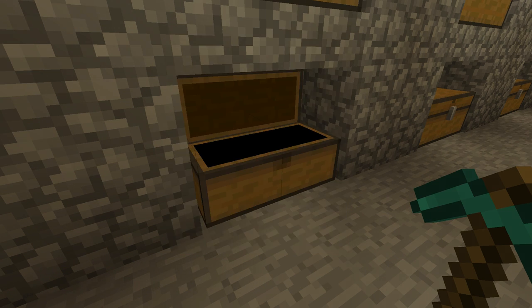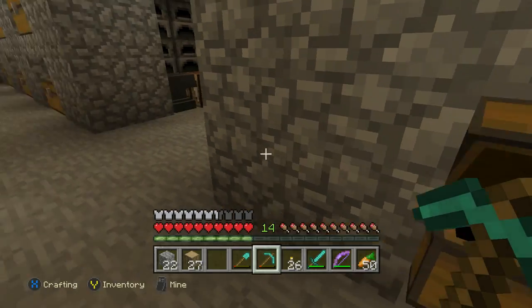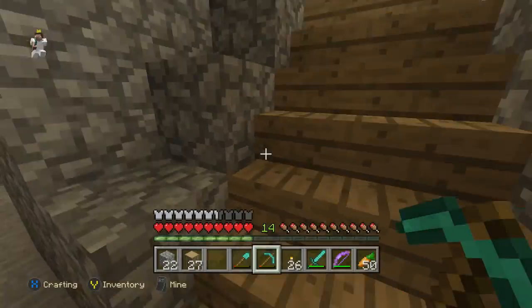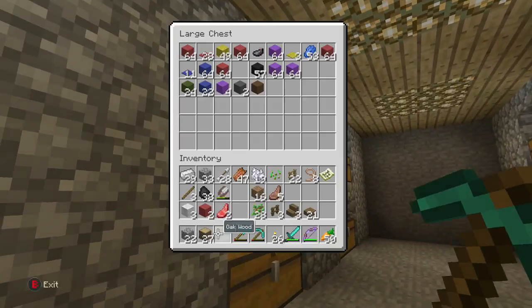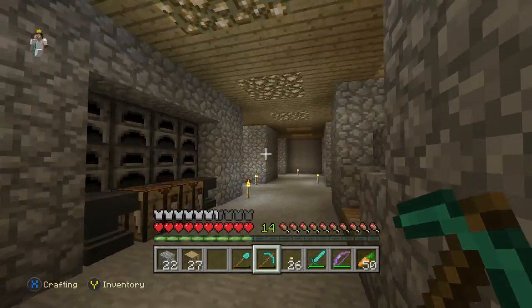We can also cook up this mutton. Actually, let's leave the mutton in the kitchen so that we don't forget to cook it up. Also, I don't know if we're going to need any more red or white wool anytime soon, so we can go ahead and put that wool up right now. Because we're going to be basically working on the floor plan first, and then we can come back down here and get some wool if we need it later on.